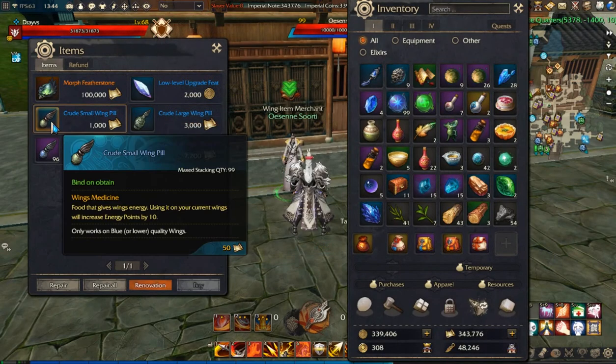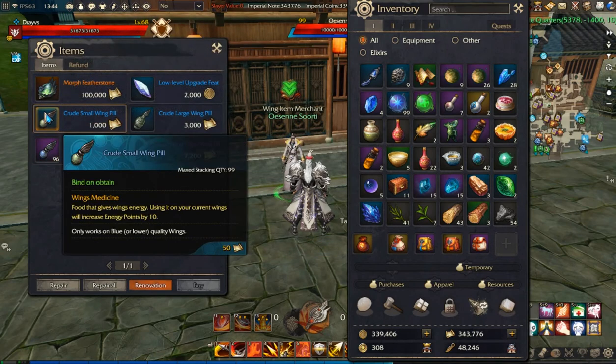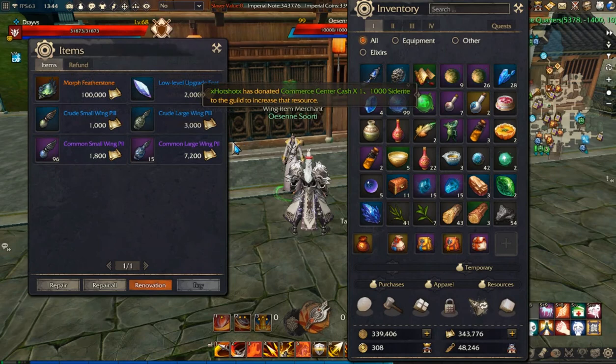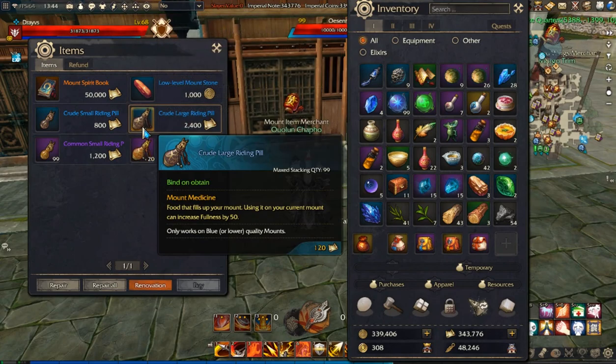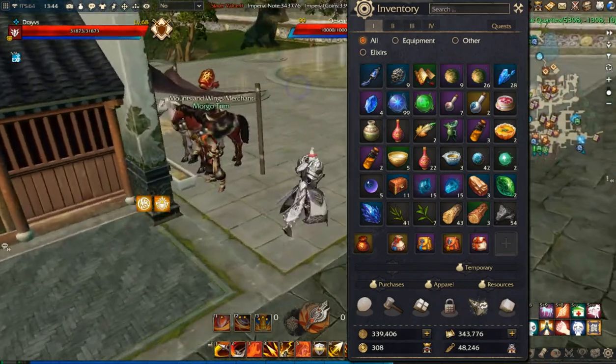You go to them and they have items called wing pills — crude and common. Crude will restore fullness for blue and green wings, and common will restore for purple, green, and blue ones. As you can see, they cost only notes and are not that expensive. The same applies to Olun: this is for purple, blue, and green, and this for blue and green.